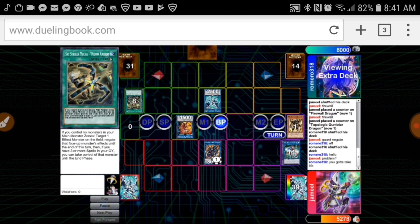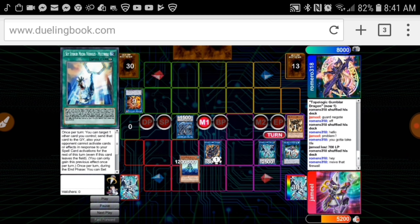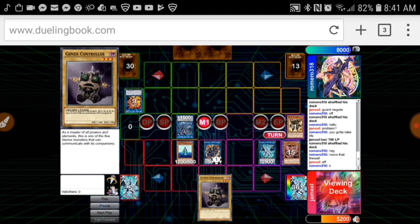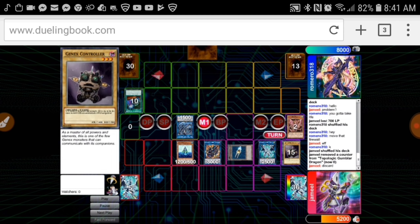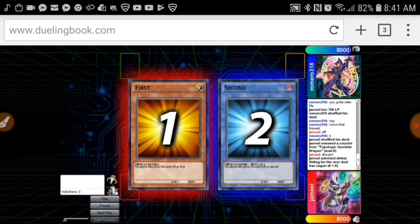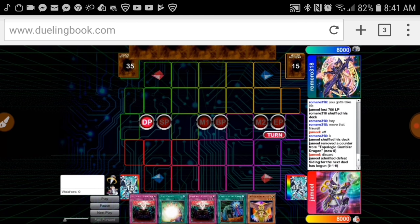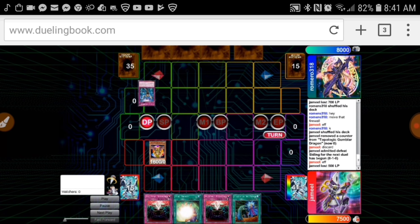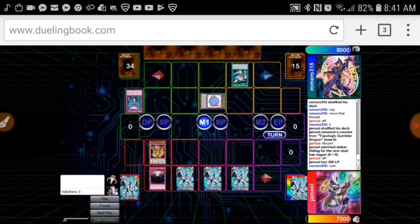He puts it back, he gets Multi-Role — I can't OTK him I don't think. I go Undying and I'm going for the play, but I forgot Link Spider is kinda — I kind of went into it because, you know, to hell with Droll and Lockbird. Droll and Lockbird sucks. So I open two Anti-Spells, which is great. He Impermanences, but I have Call by the Grave too, to stop his hand traps and spells.